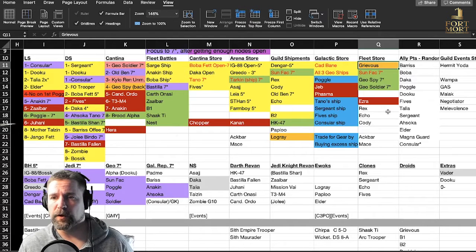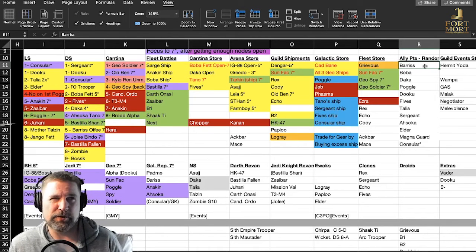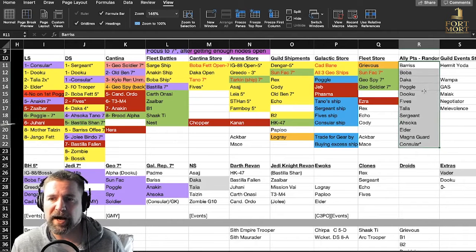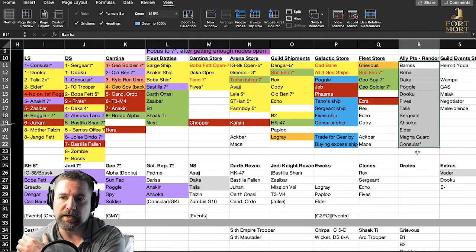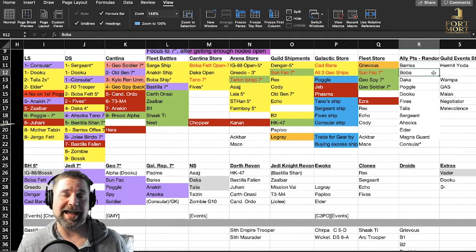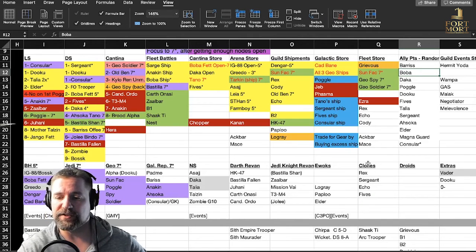Another key point: your Ally Points. When you spend your Ally Points you have the ability to get around 35 different characters. The key ones are: Barriss, Boba, Daka, Poggle, Dooku, Fives, Talia, Sergeant, Ahsoka, Elder, Magnaguard, and Consular. All of them are usable characters. I know on my main account at one point I got 80 Boba shards in one spin, so any of those can pop up and really help you out. Please make sure you take the time to go through them — it's a shame CG doesn't give us a quicker way to do it.